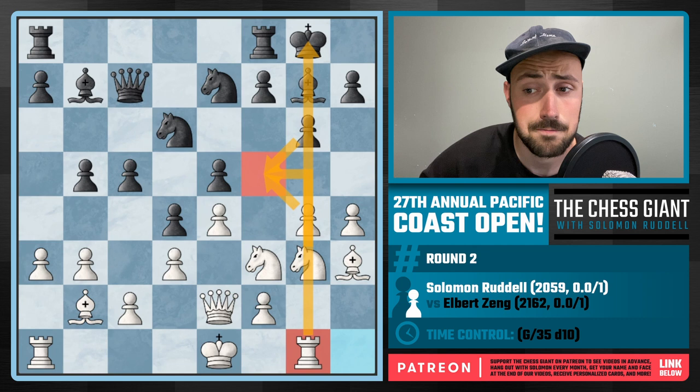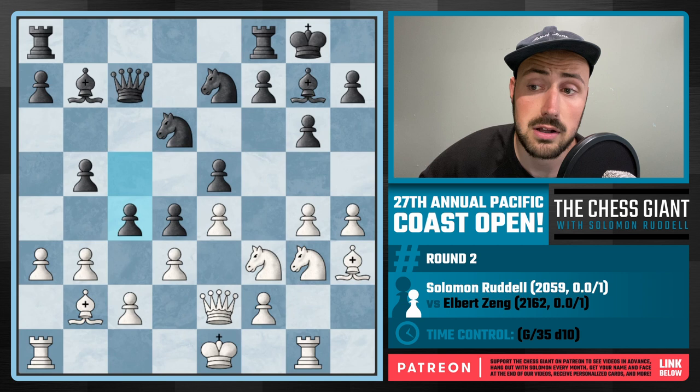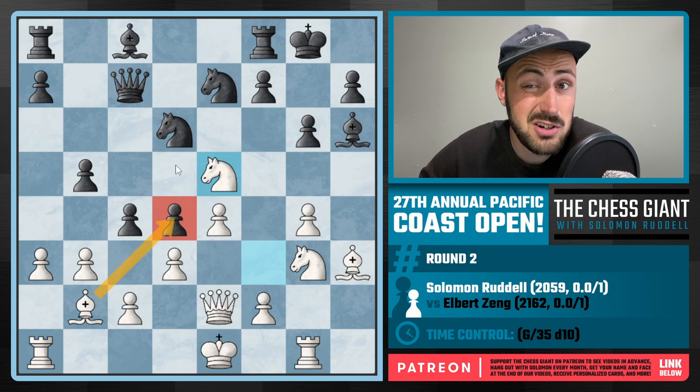My opponent strikes with C4, expanding on the queenside. Notice we do not want to take this pawn on C4 - this is only going to break our position open even more. I simply continue by playing H5, putting more pressure on G6 and eyeing H6 ideas, which is what I played. I think my opponent probably should have taken the pawn on H6 - that's what I was expecting. I was planning to play Knight takes E5, putting some pressure on D4.